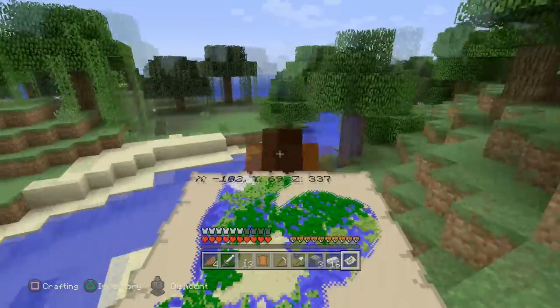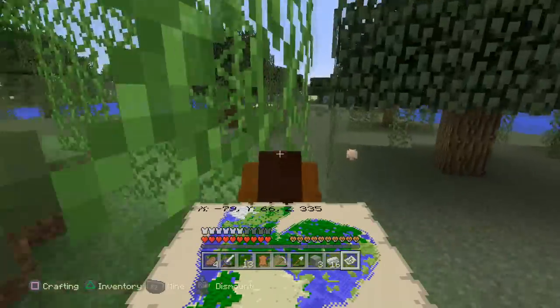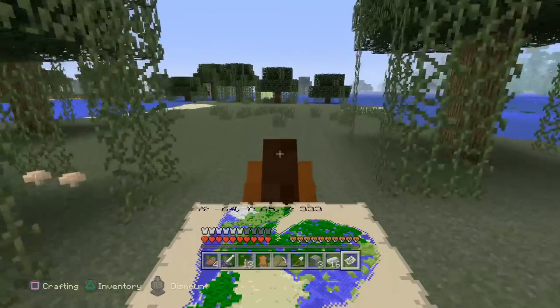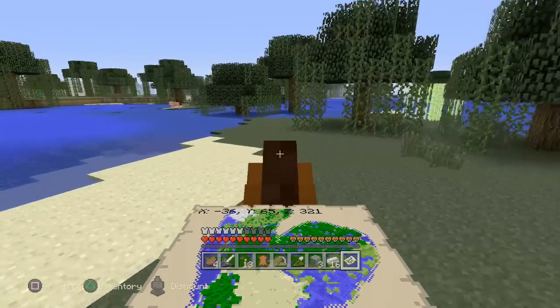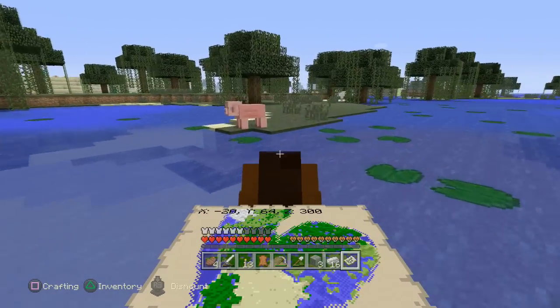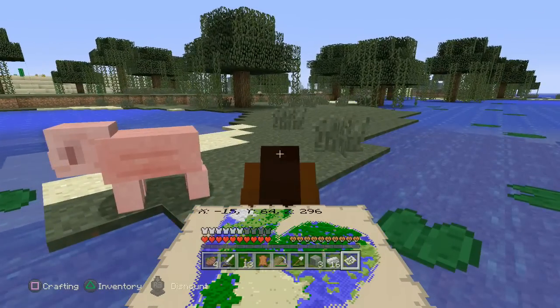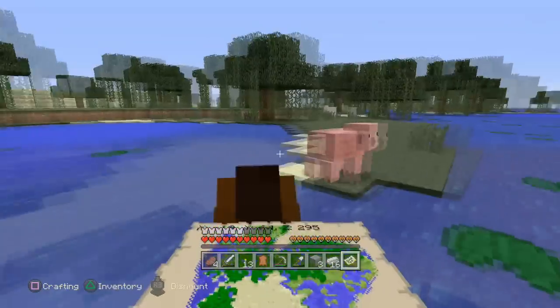I'm just gonna mosey on around here with Rapidash — the most swag of all horses. I believe this is just water. Where is a witch's hut? I would love to find a witch's hut, it's been something on my mind for quite some time. A slime would be great to find too, but it just doesn't look like there's any slimes or anything we've been looking for. Oh wait — why am I stuck? Did you get stuck in the lily pads? What kind of nonsense is that?